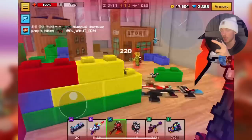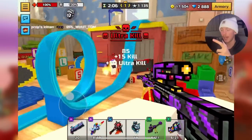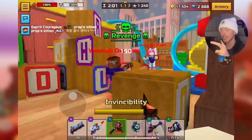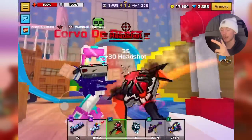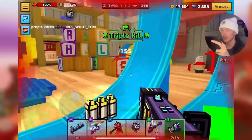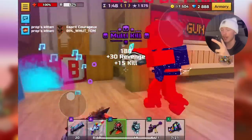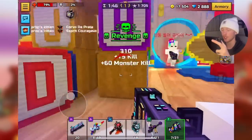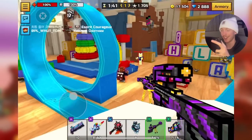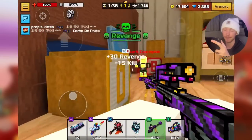Bloody Terror Axe is probably the best melee in the game right now. It's super, super good for getting kills — it's so fast, has a wide area of attack, and does insane damage. I'd actually say melees are more of a category you use to benefit yourself rather than get kills, but Bloody Terror Axe is the exception. I'm pretty sure you guys can still get it right now, so I do recommend it. I did not know how good Bloody Terror Axe was — I'm actually glad I grinded this lottery and got it.